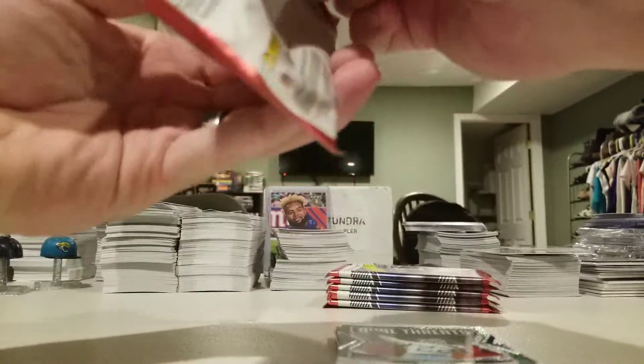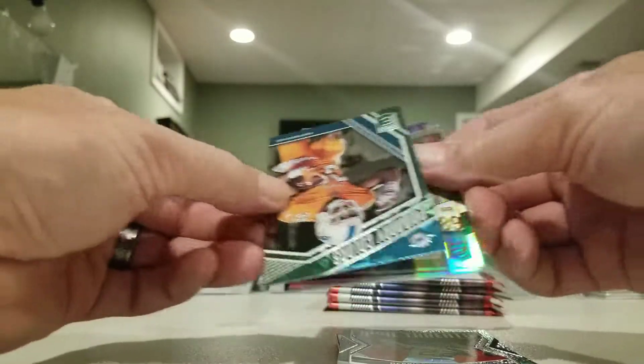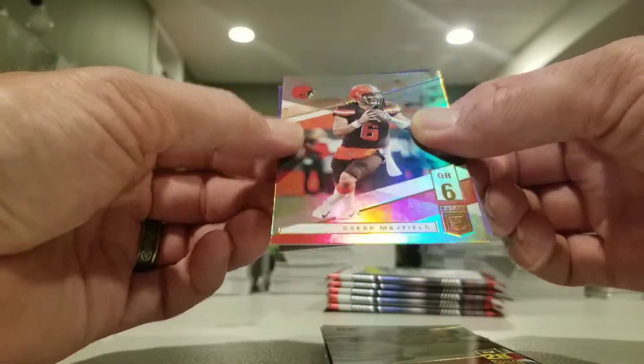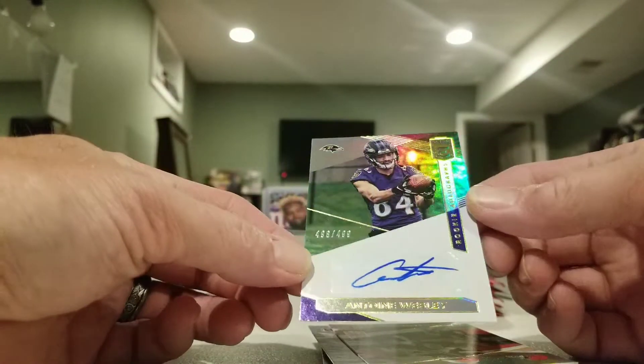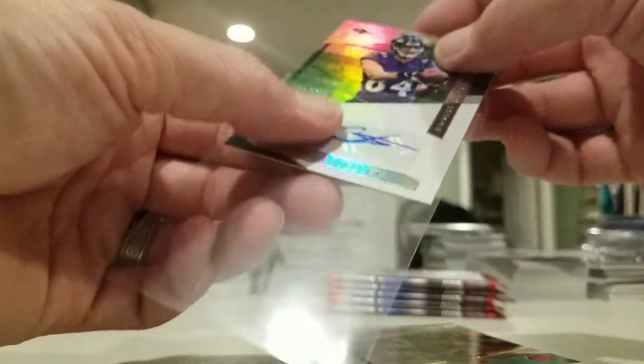All five of these Elite blasters came from the same store, so we got an autograph in this one. Hoping there's something decent. We got Kenyan Drake primary colors green parallel, Doug Baldwin, Joe Mixon, Baker — and our autograph is Anton Wesley for the Ravens, numbered 4.98 out of 4.99.